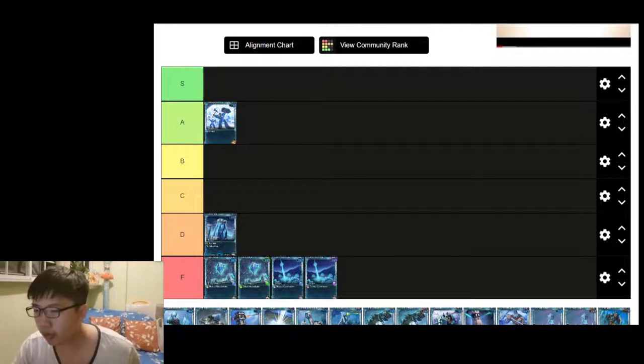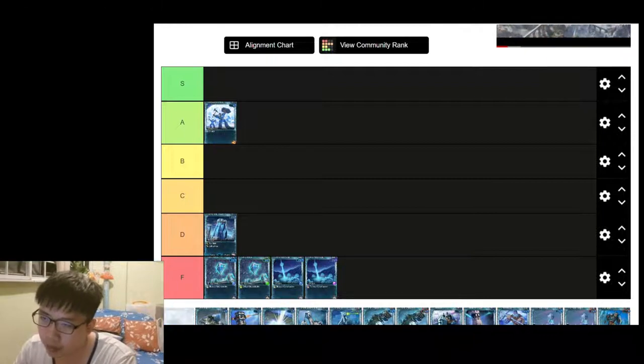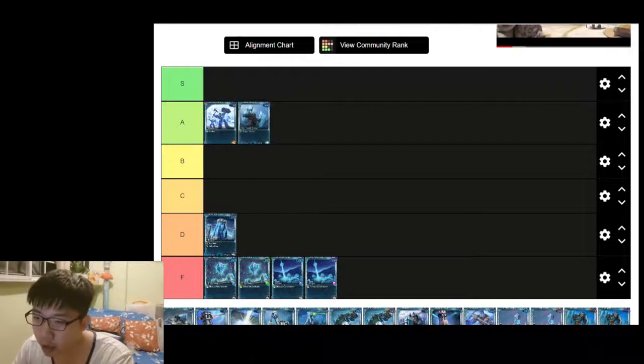Next is Avatar of Frost, and it's a very good card. Now that there's a Code of Protection, it's like casting Code of Protection every 15 seconds or so. I will rate this as an A tier card.